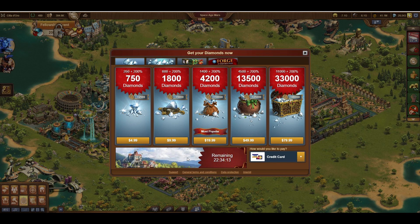When purchasing diamonds, or anything in the game with real-world money, you also get castle points, which is how some players already have a level 20 castle. During events, which are becoming more and more frequent, you can sometimes receive event currency as a bonus as well.